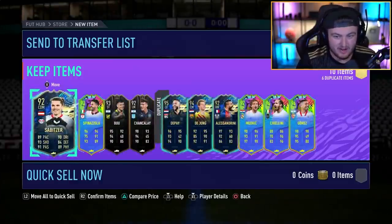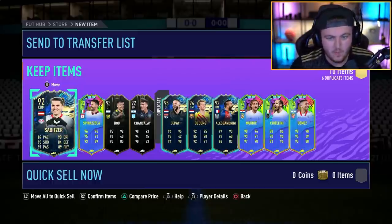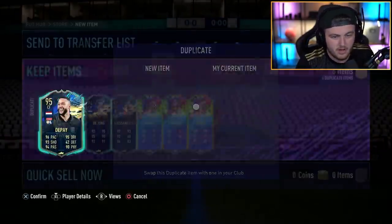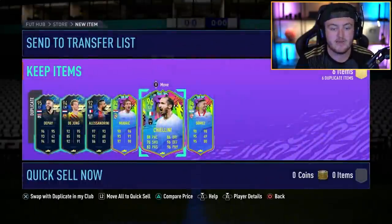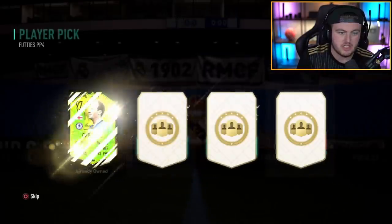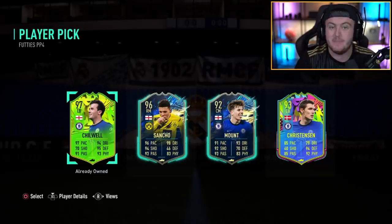That pack is pretty good, it's just that they're pretty much all dupes. You've got 97 Modric, 94 De Jong, Chiellini, Gomez, Spinazzola. It's not awful, but they're pretty much all dupes — that's the only problem. I feel like if someone didn't have a full club it'd be pretty good, but it's pretty much all fodder. He's actually got the 92 footies player pick and he's got Jadon Sancho — that's a win right there. Jadon Sancho is a big win.